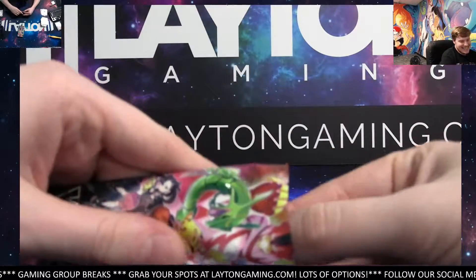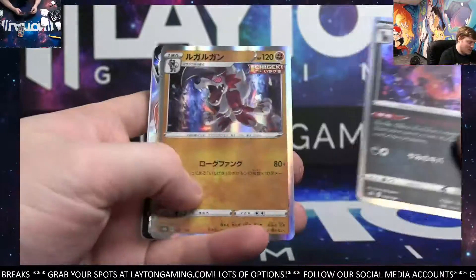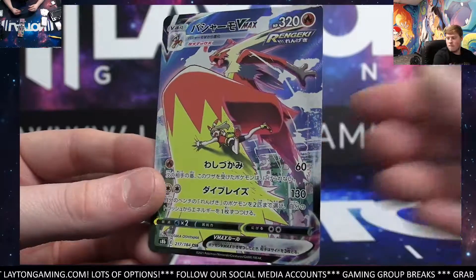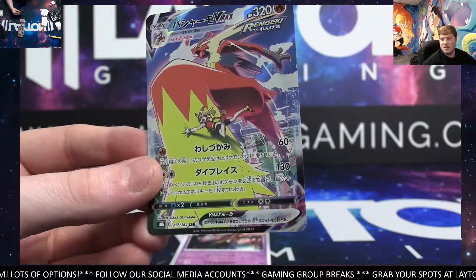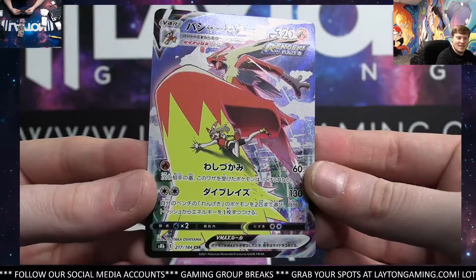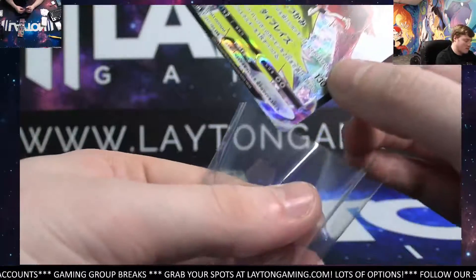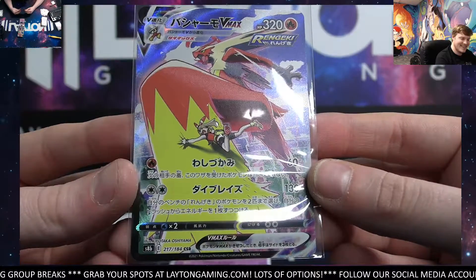What a card this is — goes to the fire slot. That is the Blaziken VMAX Character Secret Rare! Boom! Wow, he's got fire — it's going to be Paul. Very nice, man. Congrats, Paul — very sick card. Blaziken VMAX on the Character Secret Rare. Very nice, Paul. Big hit for you, man. We'll get this one magged up for you. Really nice — one of the better ones in the set there. Very nice. Congrats, man. That's awesome, Paul.